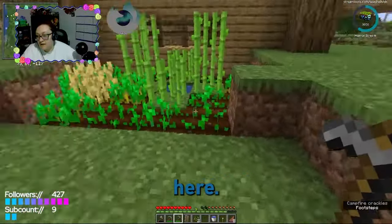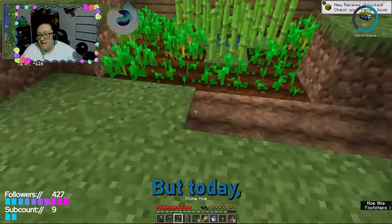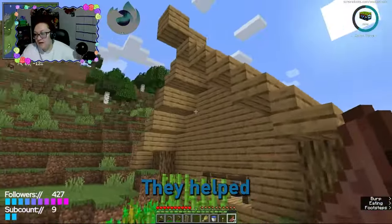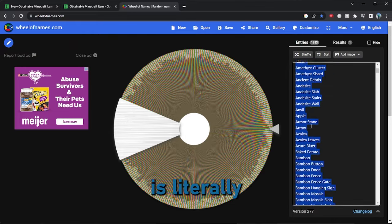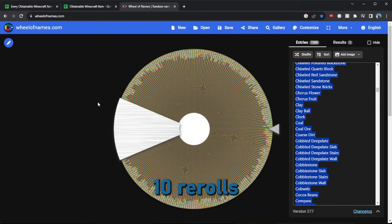We have a cute little farm back here, and it's doing pretty good. For today's adventure I have Fel on call with me — they helped build this cute little house. We're going to spin the wheel, which literally has every single item in Minecraft. We haven't decided yet — maybe 10 rerolls for the entire series, maybe a few more. There's almost 1400 items we could get, so let's spin the wheel and see what we get.